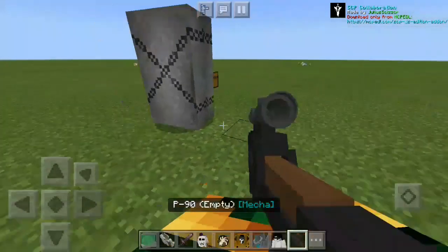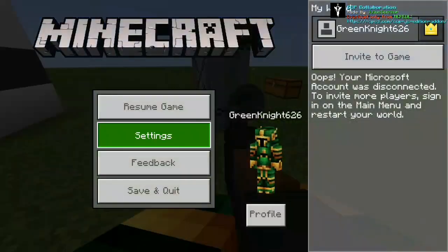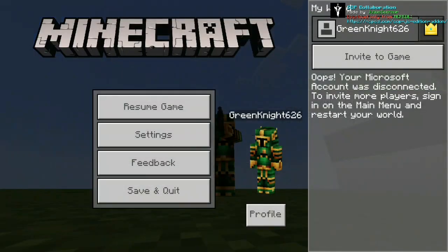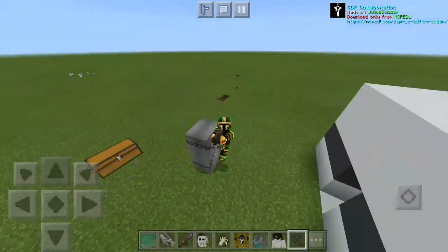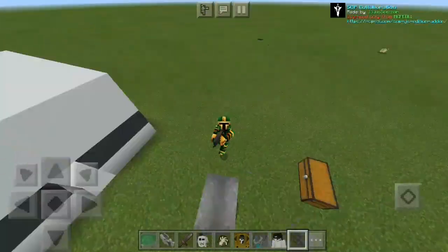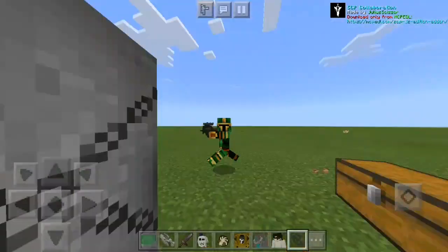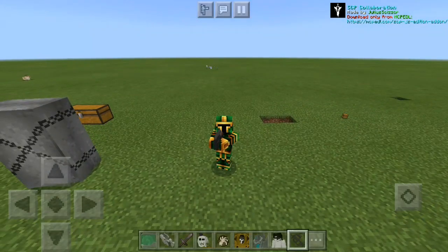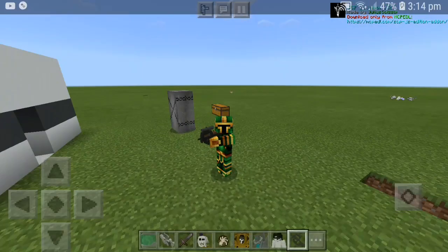I'm gonna be leaving these mobs for you gamers to figure out on what they do. The link of the add-on and Julius Scissor will be in the description down below. I have to end the video right here gamers — I hope you enjoyed, rate, comment, and subscribe. I'm sorry if I'm not energetic today. I hope you enjoyed and I'll see you all in the next one!